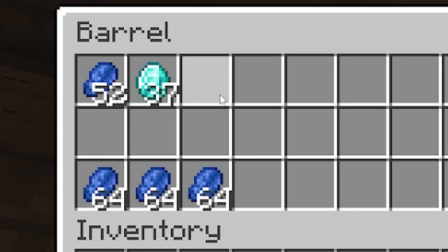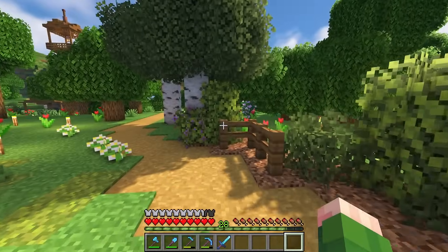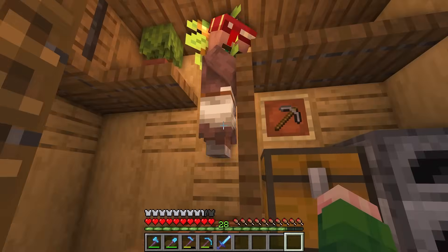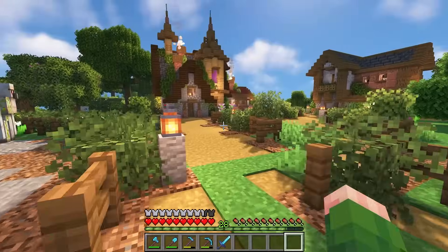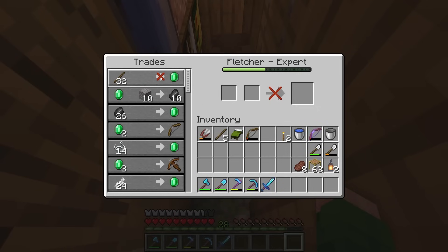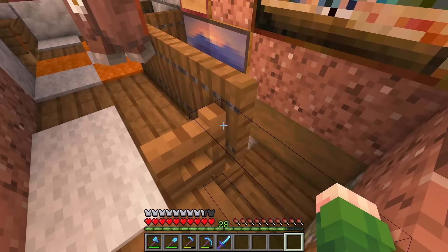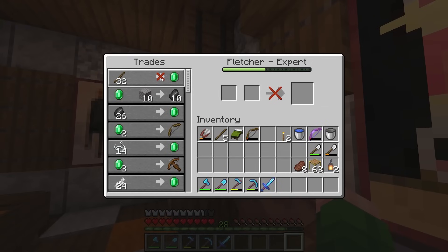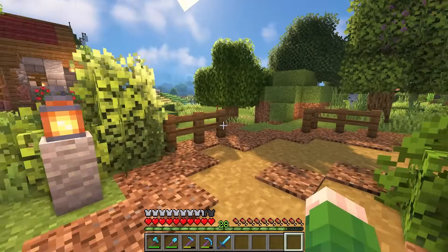I actually have quite a few diamonds - that's not really the issue. The issue is I never bothered enchanting any of it. Enchantments cost experience and also emeralds, because we're required to buy those books from villagers, and these guys have set their prices pretty high. How is it that inflation has even taken over this Minecraft world? I figured that since this stick trader isn't really giving us a whole lot of emeralds - he still doesn't even want to trade with me - I need another way to trade some emeralds to make this easier for us.